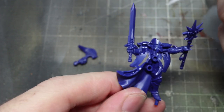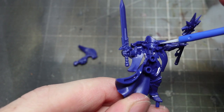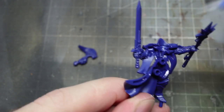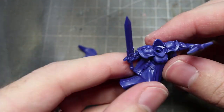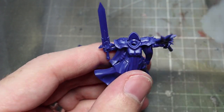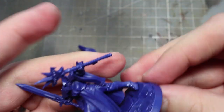These miniatures are snap-fit, meaning you can assemble them in no time at all — no glue needed, which is great if you don't have modelling equipment. However, due to the nature of snap-fit miniatures, you may find some gaps and mould lines that will need to be removed before painting.